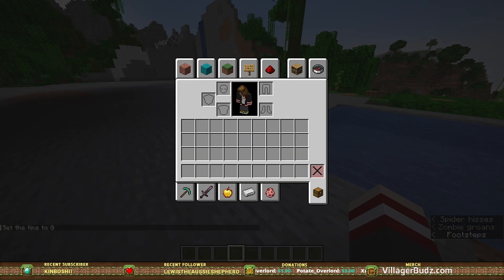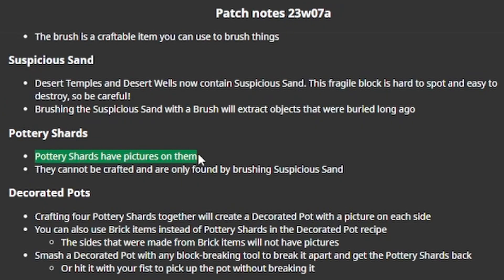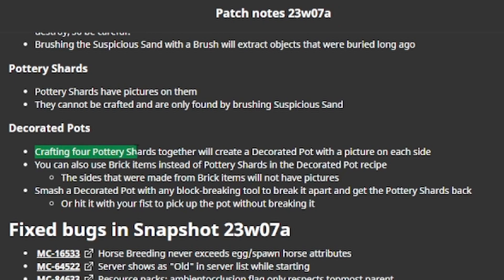Okay, let us go and check out the thing that I have been loving the most lately — Archaeology! Pottery shards have pictures on them. They cannot be crafted and are only found by brushing suspicious sand. Decorated pots: crafting four pottery shards together will create a decorated pot with a picture on each side. You can also use brick items instead of pottery shards in the decorated pot recipe — the sides made from brick items will not have pictures. Smash a decorated pot with any tool to break it apart and get the pottery shards back, or hit it with your fist to pick up the pot without breaking it. That is a lot of information.